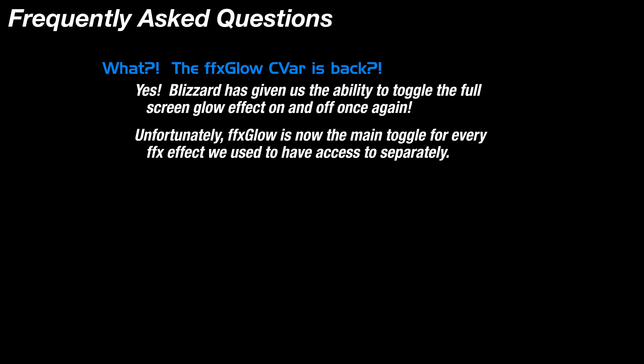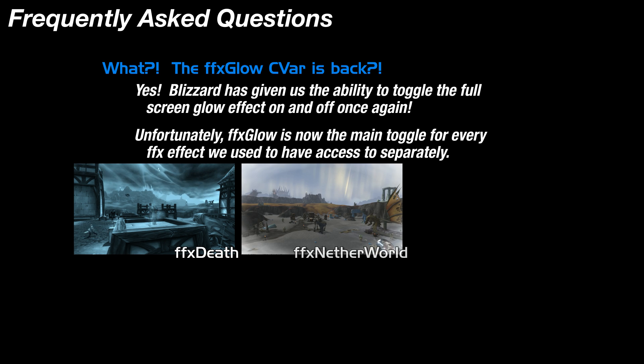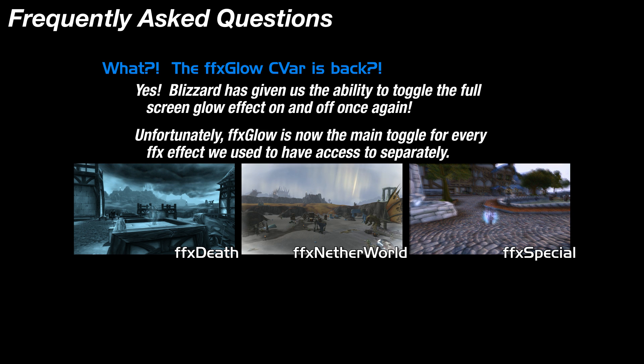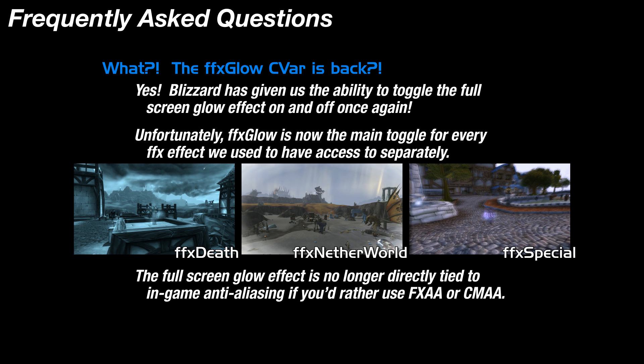The downside is that, as of right now, FFX Glow currently controls every single FFX effect in the game — that includes the FFX Death effect, the FFX Netherworld effect, as well as the FFX Special effect. They're now all tied to FFX Glow. So if you turn that off, you lose all of these other effects. But if you leave it on, you have blurry anti-aliasing. Sometimes you gotta pick your battles. The upside is that the full-screen glow effect is no longer tied to FXAA or CMAA if you'd rather use those instead — go ahead and test it out for yourself.